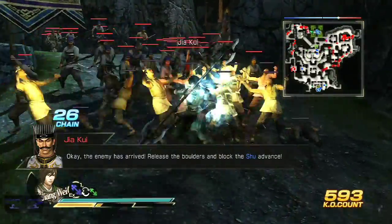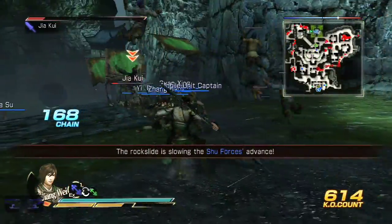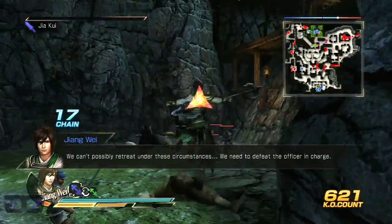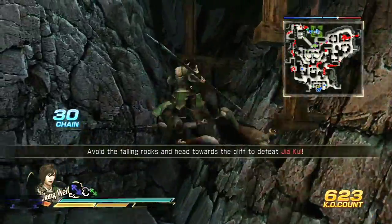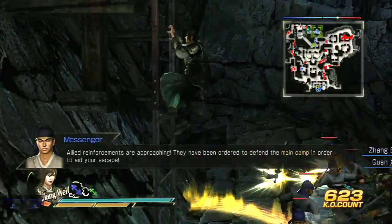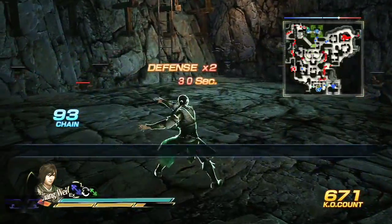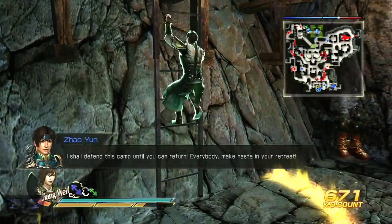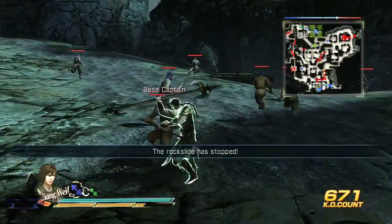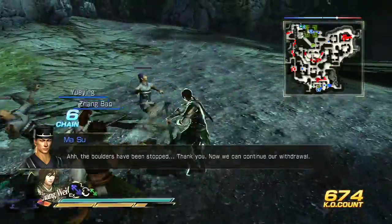Release the boulders and block the Shu at last. Oops, I messed that up. Let's go — there are civilians here. I shall defend this camp until you can return. Everybody, make haste in your retreat. The boulders have been stopped. Thank you. Continue with the retreat.